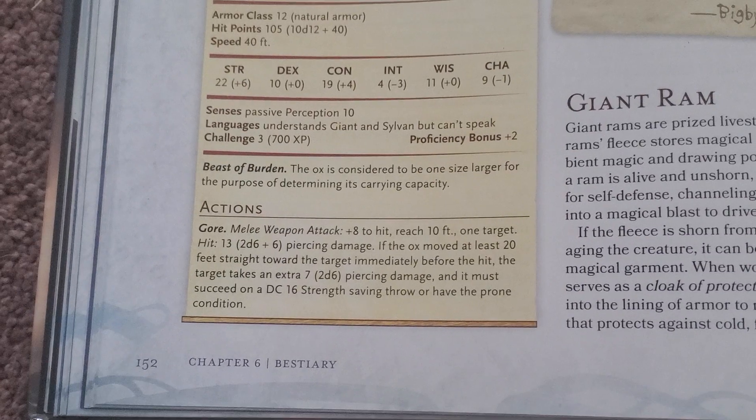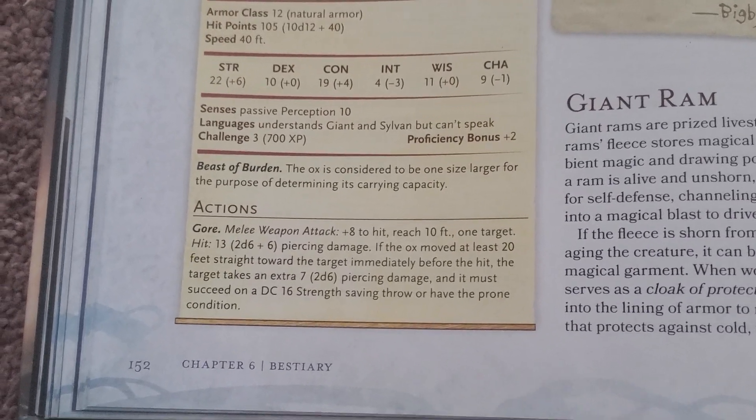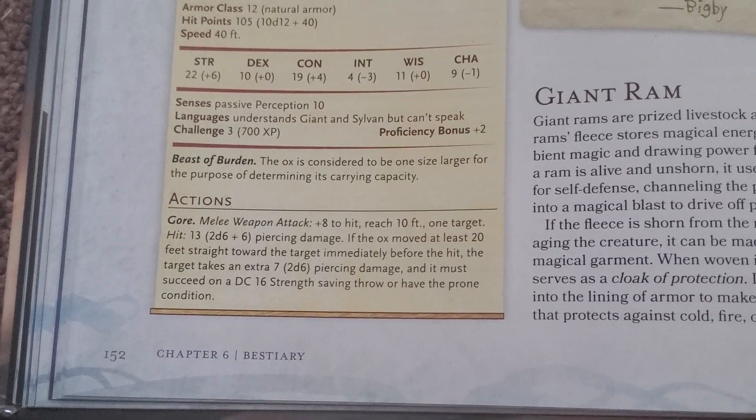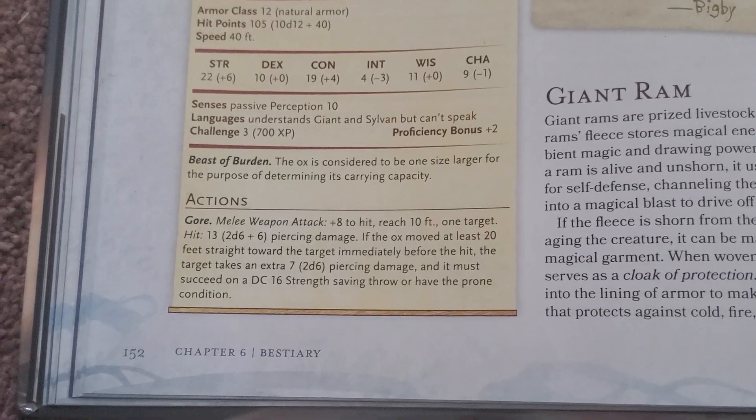And then they just have the gore attack, which does 2d6 — 13 damage. And then they also have an extra 2d6 if they make a saving throw — they actually get knocked prone if they fail. Kind of crazy, kind of cool.